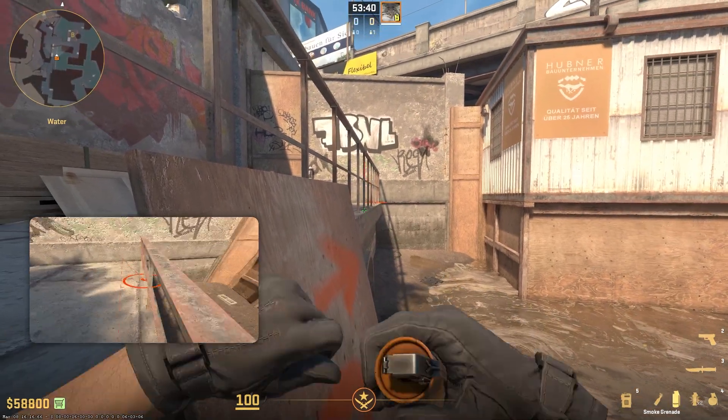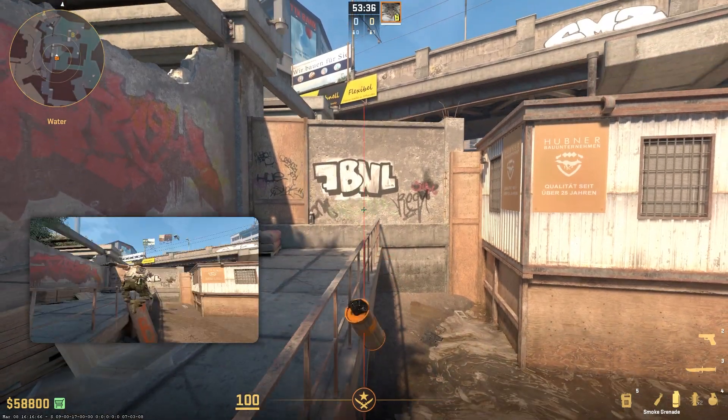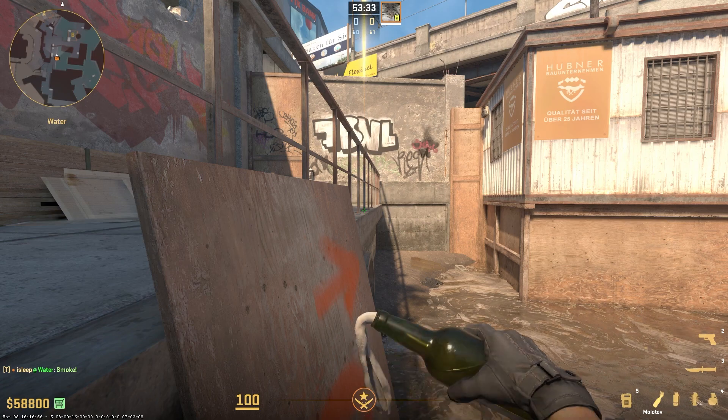First of all, for the smoke you want to aim at the bottom part of the second pillar. Then you just want to jump through the smoke and that will cover off heaven.